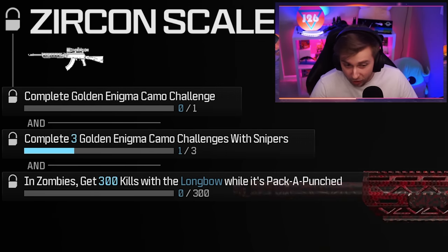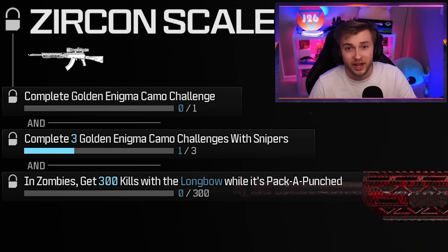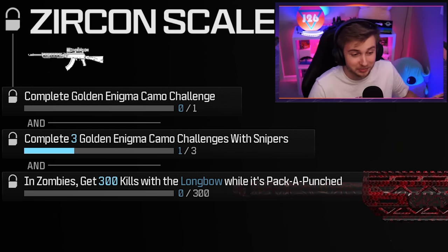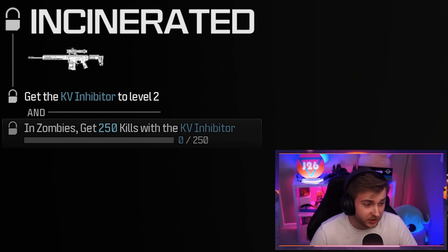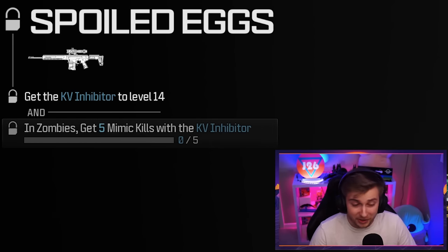And then once we get that on all of our snipers, we'll have Zircon Scale — or at least we'll have the opportunity to go for it — because then we need 300 kills with each sniper while it's pack-a-punched. As for our KV Inhibitor, we have the same challenge for our first base camo, which is getting 250 kills.